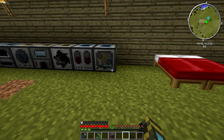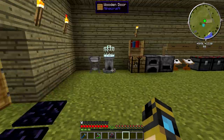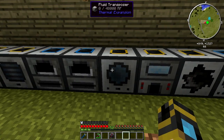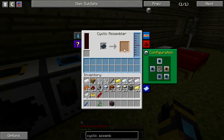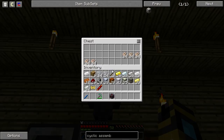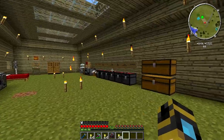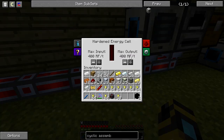The only one we haven't done yet is the magma crucible. Let's see what I know these guys do — sawmill, fluid transposer, induction smelter. These look complicated. Energetic infuser, cyclic assembler — wow, it's going to take a while. I discovered in the workshop apparently someone's got an automated ore berry production system, and I've been abusing it so I can get myself some gold ingots. Let's grab those.